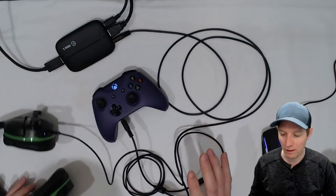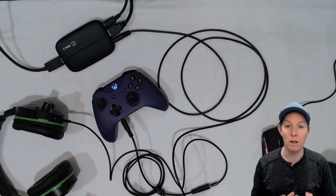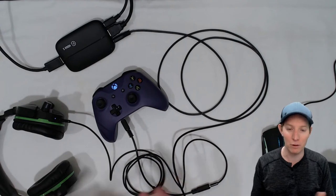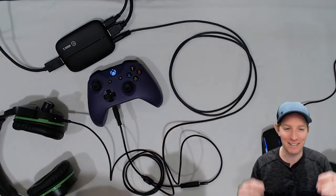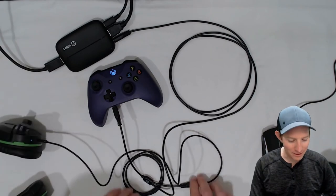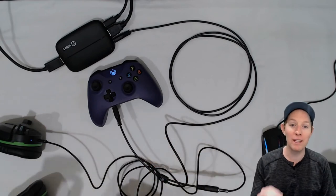This is a pretty primitive way to do it — I find PC and PS4 players have it so much easier, but for some reason Xbox just isn't there yet as far as I know at the time of this video. This is the only way to do it and it kind of sucks, but it works — I tested it before this video. That nest of wires is it; that's how you plug everything in. Now let's go to the actual settings on the Elgato.